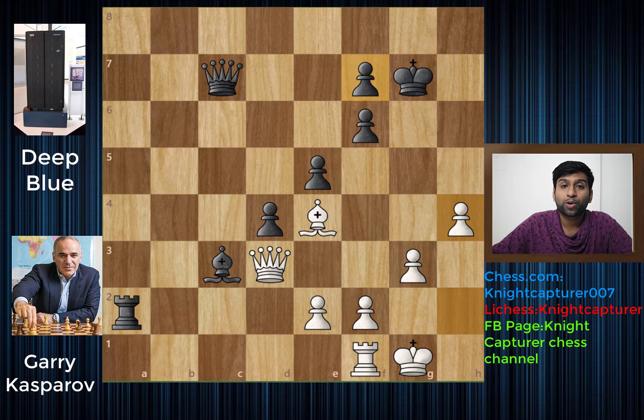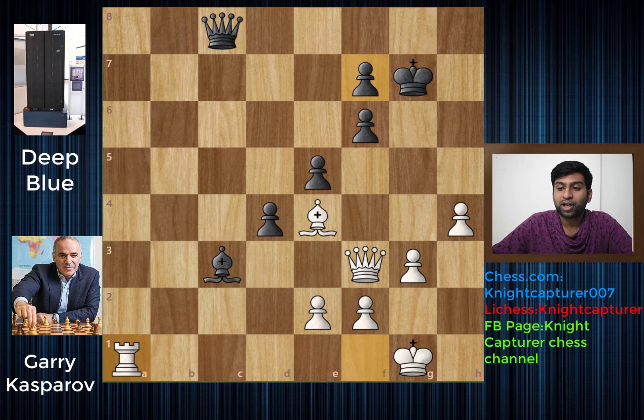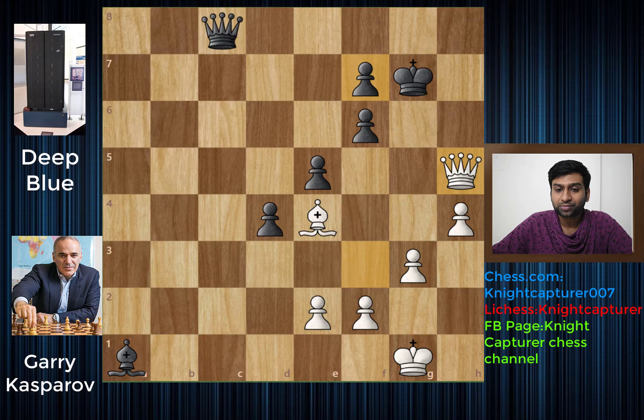We have h4, and now queen to c8, queen to f3, rook to a1, rook takes a1, bishop takes a1, and queen to h5. Now you will see a lot of maneuvering because both players aren't really able to find the correct winning combination - you have to take it slow and keep pushing for something to happen. The queen wants to go to h7, give a check, push the king away, try to attack this backward pawn, and try to capture it.